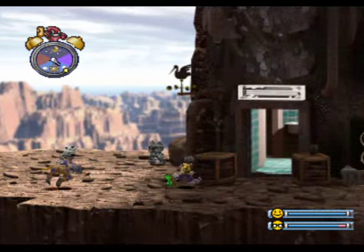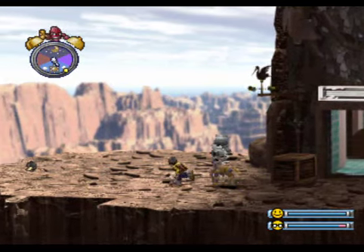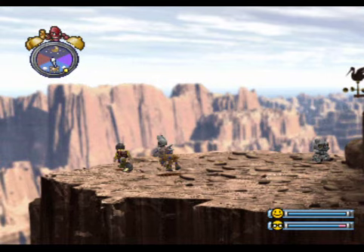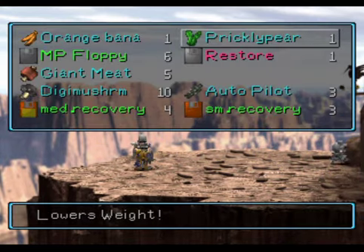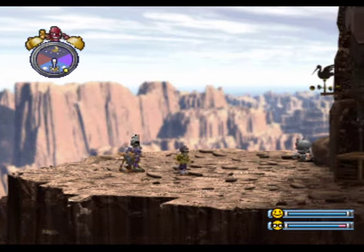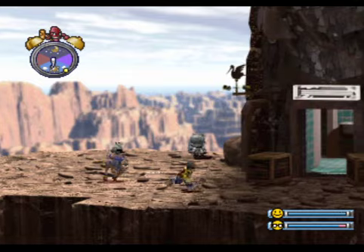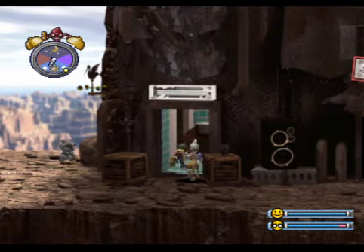The Great Canyon. No way — another rare drop! The Prickly Pear. Excellent. What that one does is it basically lowers your weight. And I know you're saying, why the hell would you want to lower your weight? But for some Digivolutions, you actually need to lower your weight, believe it or not. So yeah, that's pretty awesome. That might be useful later on.